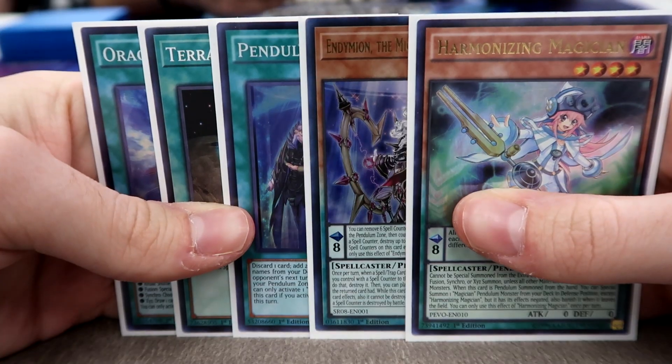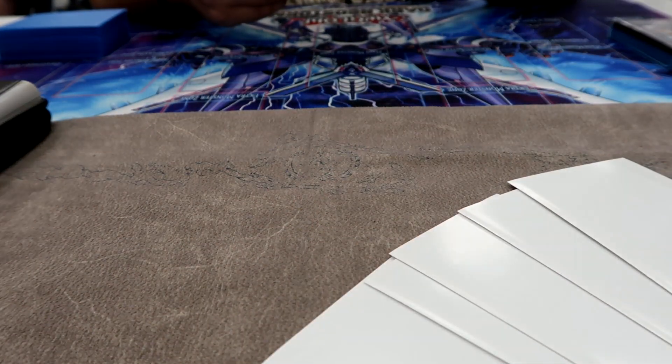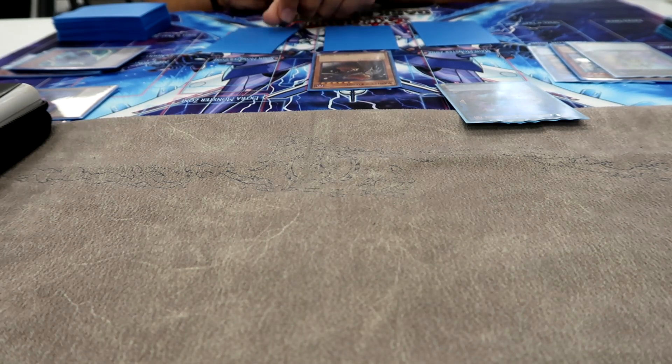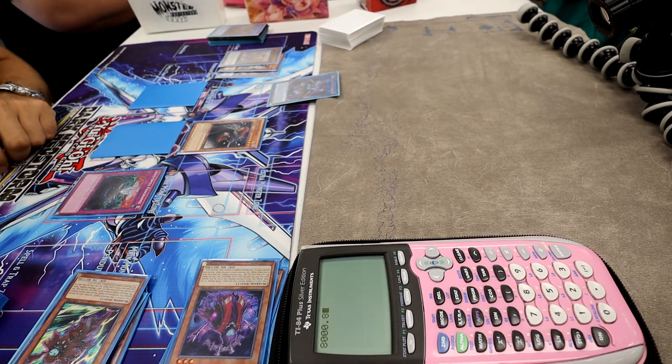In game three, he went first and just asked 'how bad do I want to mess up your day?' He went off on basic Orcust combos but ended it with a twist — summoning a Silent Boots and tributing it for a Vanity's Fiend. Pass to me. Vanity's Fiend already kind of messed things up. I draw for turn and during my standby phase, he flips up an Anti-Spell Fragrance. There was not a card in my hand I could play at all that turn after he flipped that up. Quick concede — that's the match.